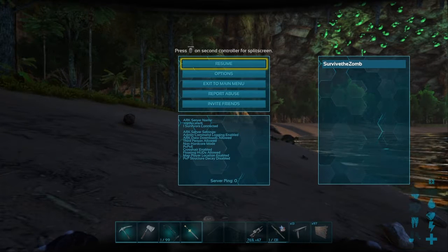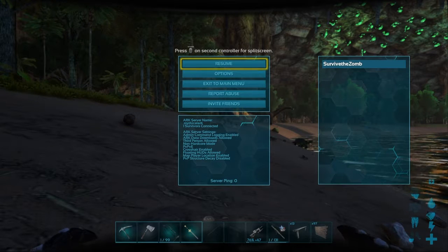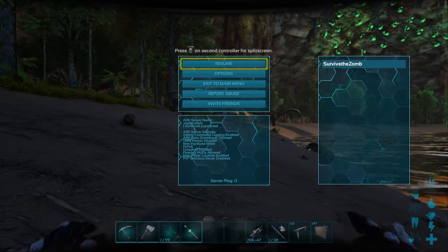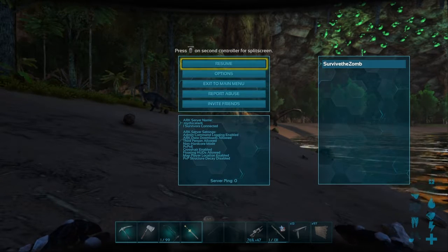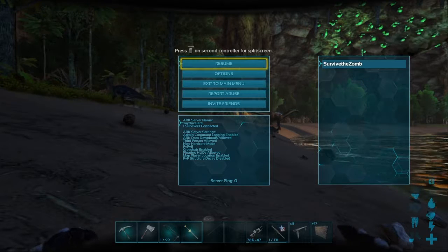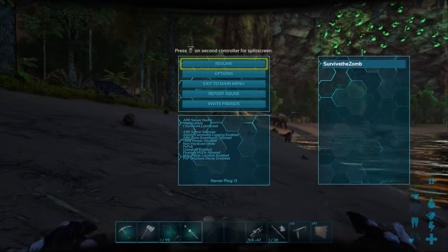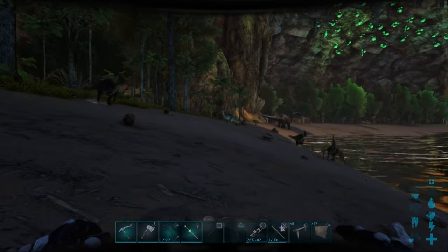To open the admin command bar, basically just press all of the face buttons at the same time. On PS4 that's square, triangle, circle, and X — while also pressing R1 and L1, the first two triggers — all at the exact same time. Just quickly press them all together and you'll see the admin bar appear.